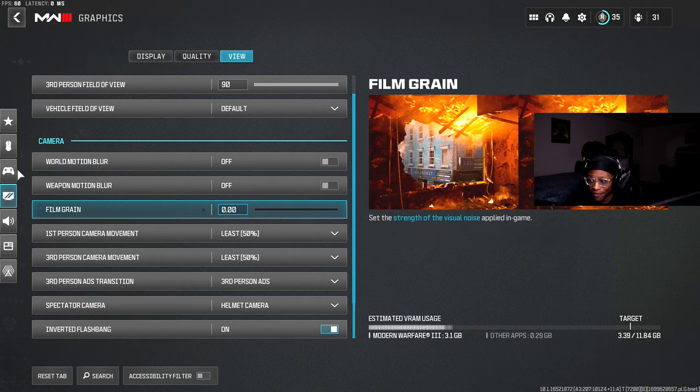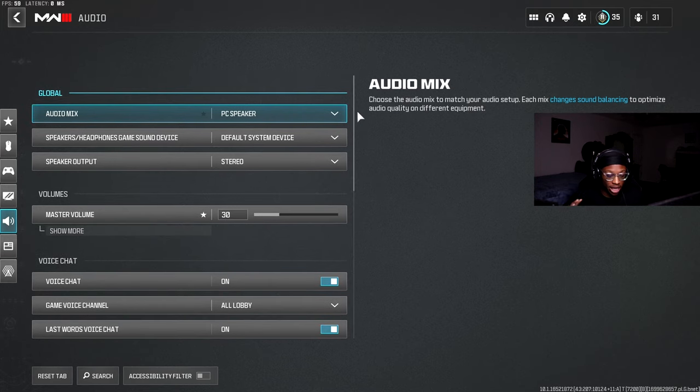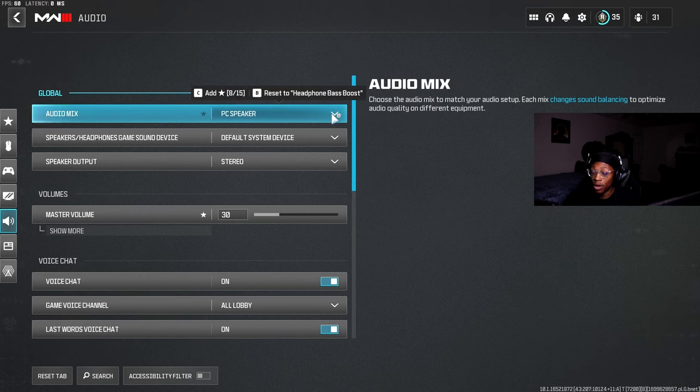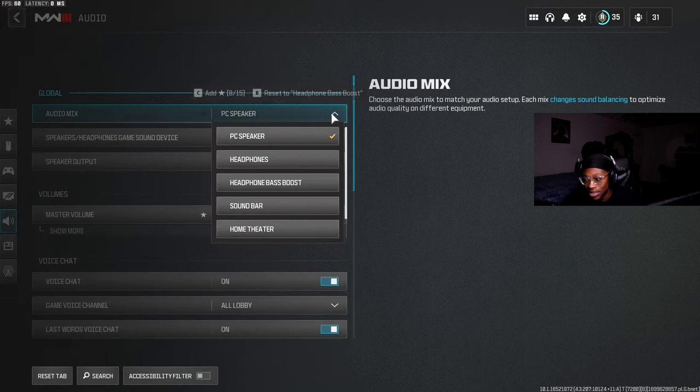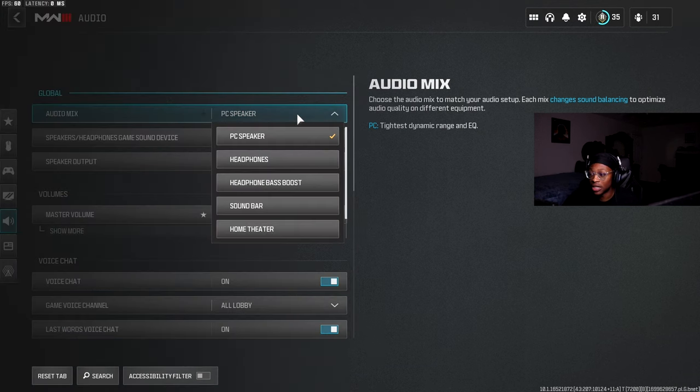Now onto Audio Settings. Audio Mix — if you're on PC, use PC Speaker. Console players — you won't see that, use Headphone Bass Boost. PC players should also look into Loudness Equalization in your Windows sound settings — right-click your sound device, go to Advanced Settings, enable Loudness Equalization. It really helps with hearing footsteps in this game. For console, Headphone Bass Boost is the way to go.